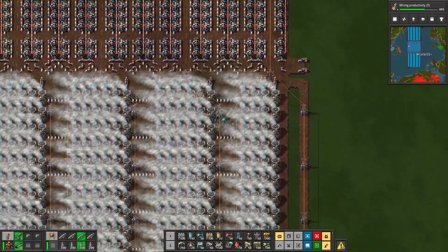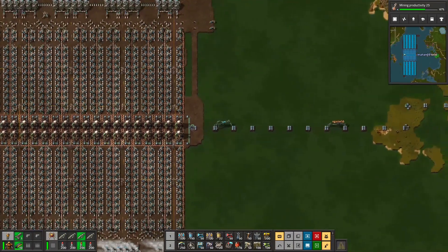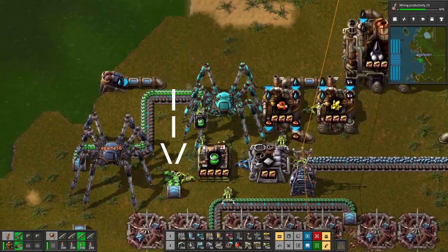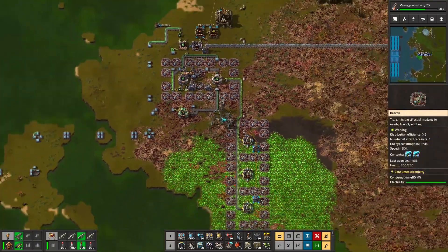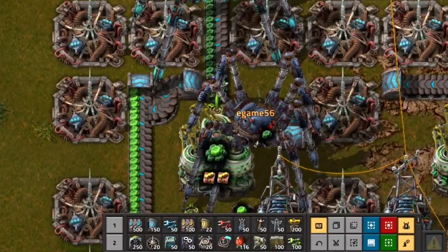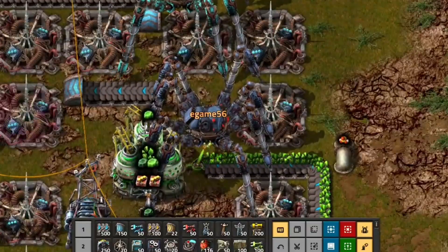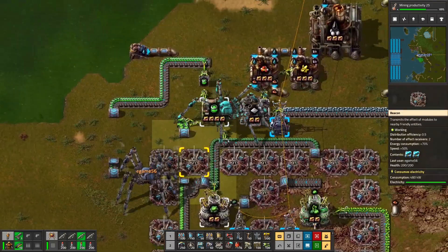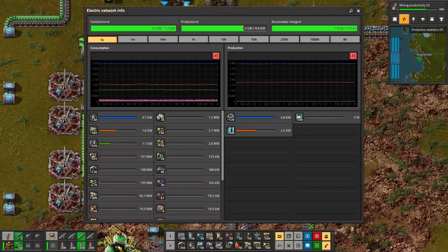Currently we have 44 reactors plus the four on top. Over where we make the fuel, there was one belt facing the wrong direction that caused the whole thing to go down. It was prioritizing grabbing uranium-235 on the left side of the belt, using uranium from the Kovarex processing instead of uranium from the initial processing from the raw ore. It backed up and we had no uranium-238 coming in to be turned into fuel. Just by turning that one belt, it now prioritizes using material from the right side.